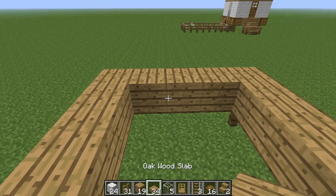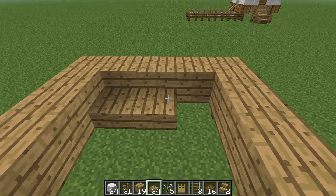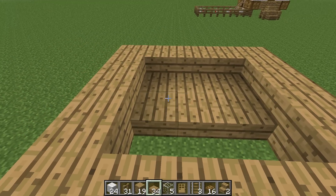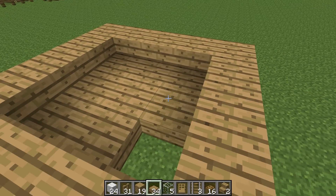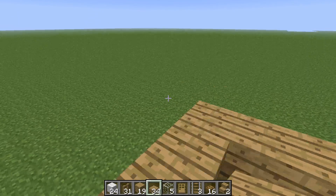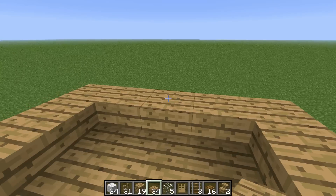And you're going to take some oak wood slabs and place them along the bottom. Nice little indented area — it kind of brings you down a bit.